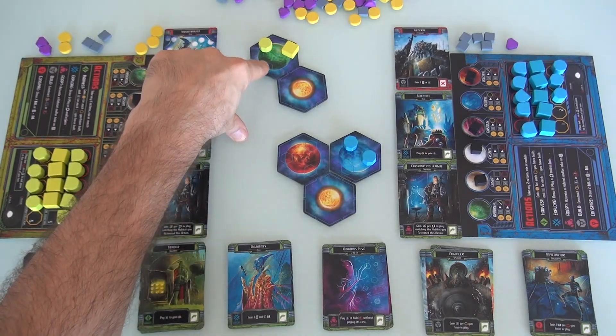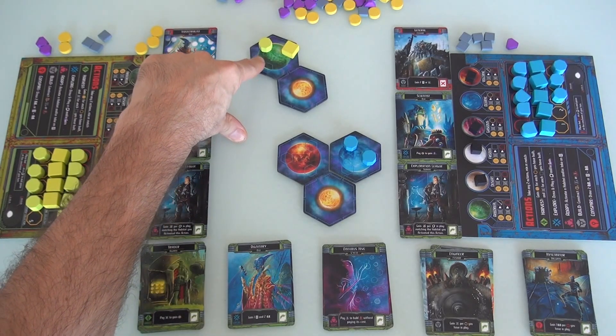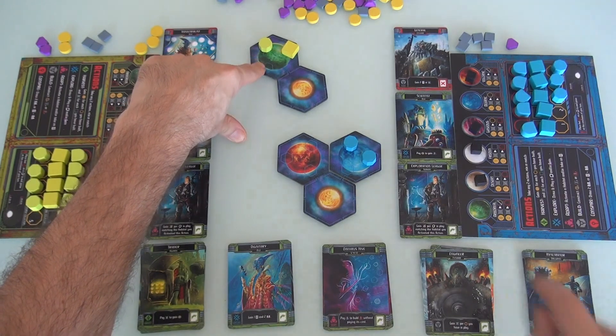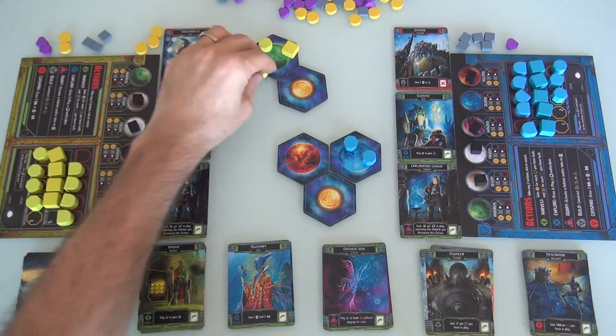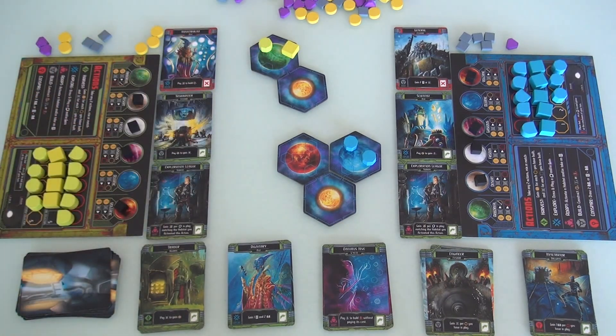Provided Jen doesn't fill this last space — and I'm assuming she won't because it's more expensive to build here — on my next turn I will be able to build my colony and have achieved perfect balance. But let's see what Jen does.